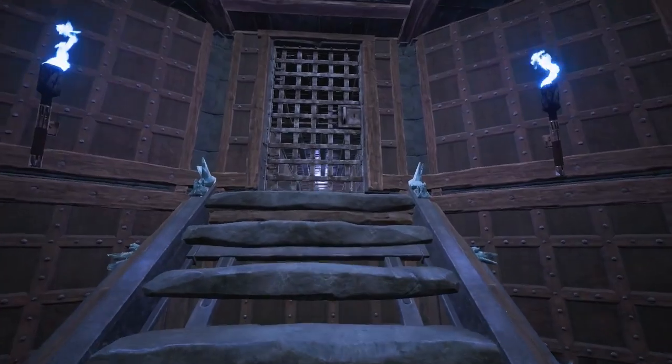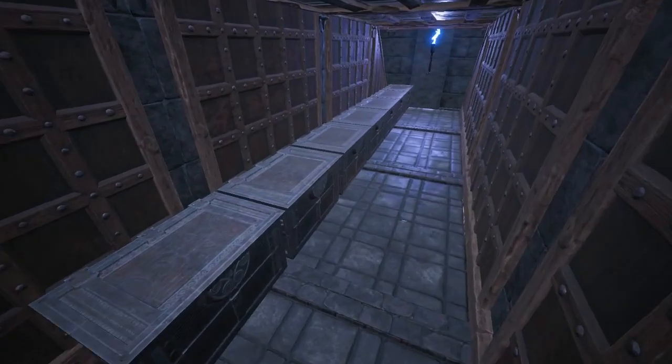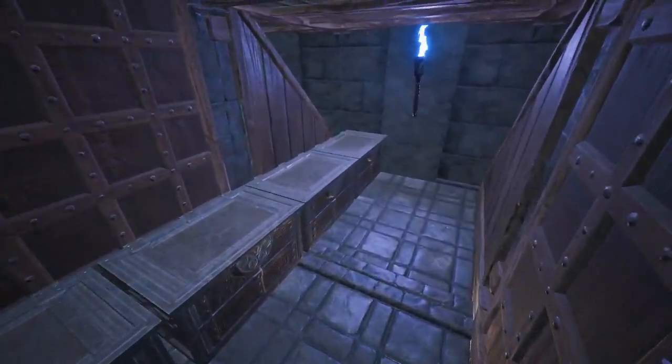The hollow section of the bridge I mentioned earlier is on the bottom floor and serves as a small storage compartment, which works great for storing resources for the thralls tending to the workstations.